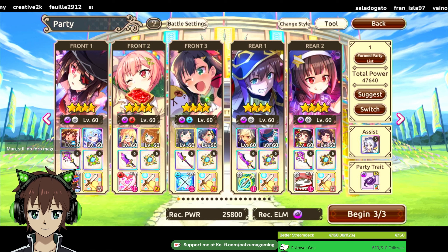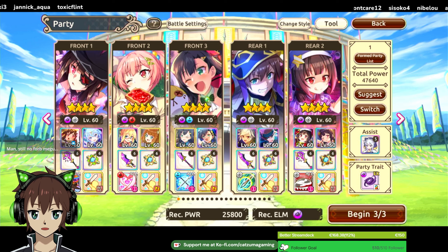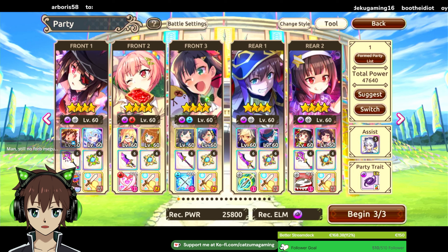Since I don't have the new Nurse Erika, I use School Erika. She still has a tier 1 speed boost and a tier 1 rush rate, both AoE, so she will do way less damage than the other Erika, but this is the best I have.